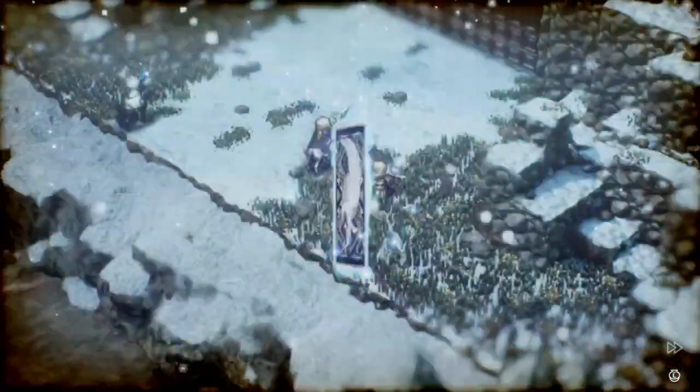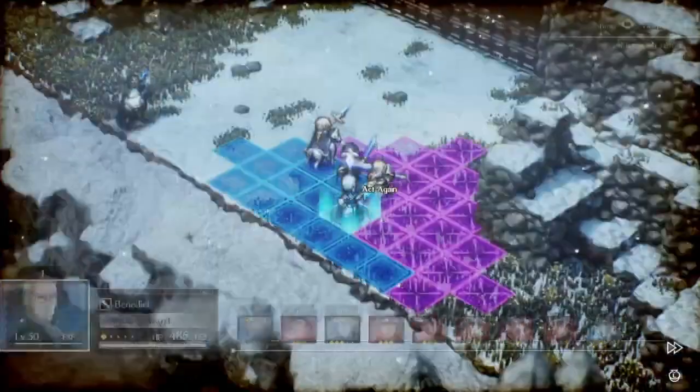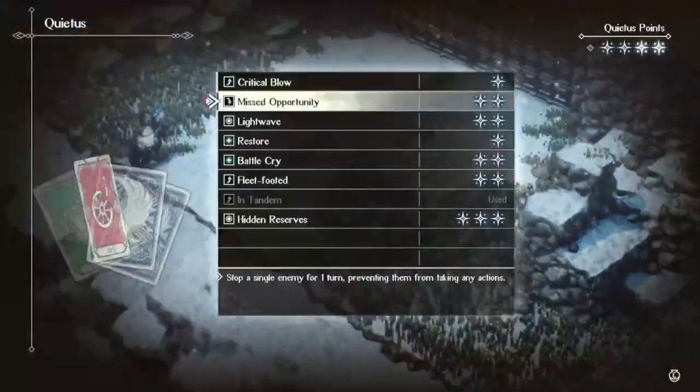It also helps that the final chapter is the most simple and straightforward of them. While the upcoming chapter 19 is a long and troublesome one, it's more than made up for with these other two maps being so quick.